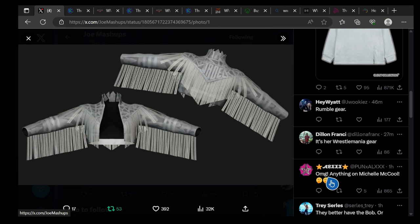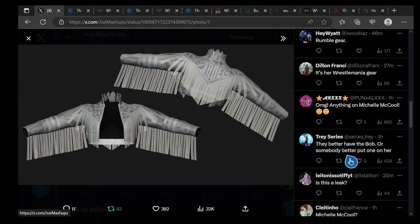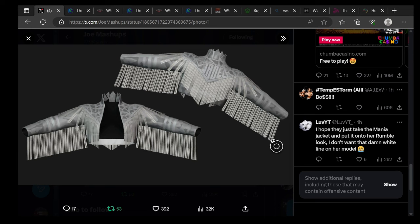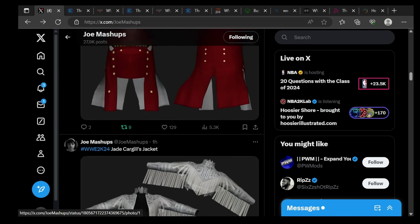Someone comments the Rumble gear is her WrestleMania gear and asks about Michelle. They hope they put the bob hairstyle on her. I hope they just take the WrestleMania jacket and put it onto the Rumble look. Jay Cargill is gonna have this as her look — the Royal Rumble gear would have been better, but hopefully she has a WrestleMania entrance. Jay Cargill is going to be one of the best looking models in the game, a hundred percent.